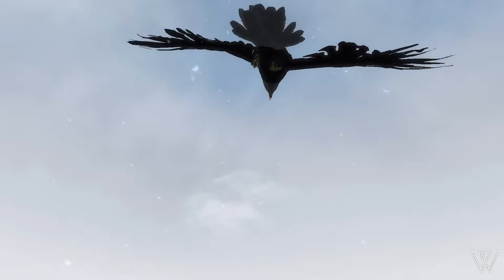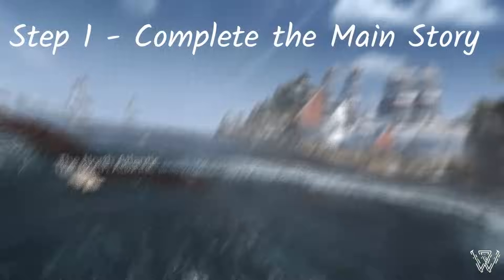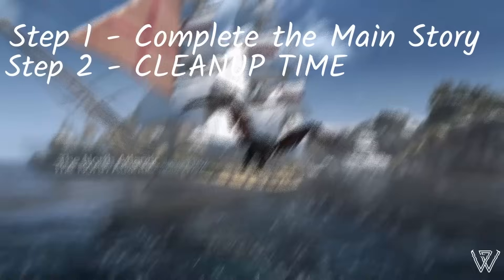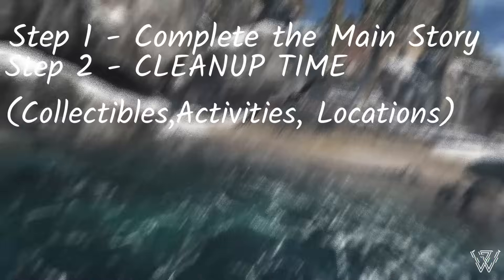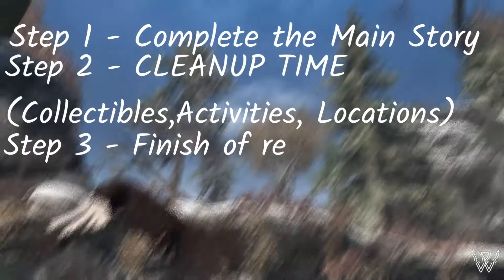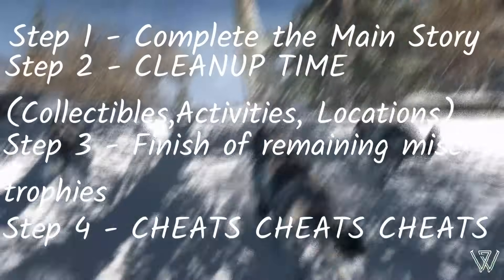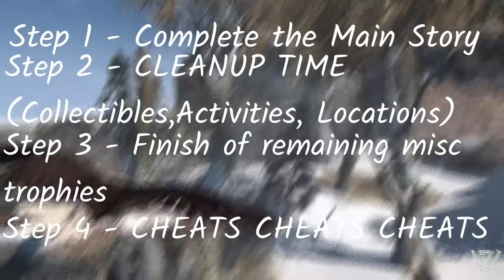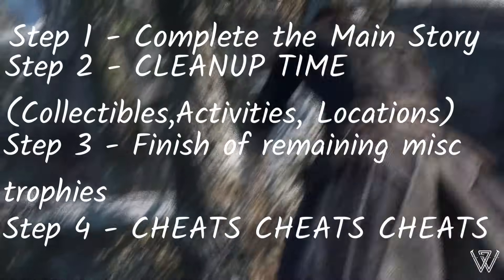As with my previous videos, I've broken this down into steps. Step 1 is to complete the main story, experience it, enjoy it, and hopefully get some Miscellaneous Trophies along the way. Step 2 is Clean Up Time — go around all three maps, visiting each location, getting all the collectibles, taking over all forts and headquarters. Step 3 will be to finish off any remaining Miscellaneous Trophies, and for Step 4 we will be using cheats that we earn, as there are a total of 4 trophies for using them to do specific tasks. After finishing them, we should have the Platinum Trophy.